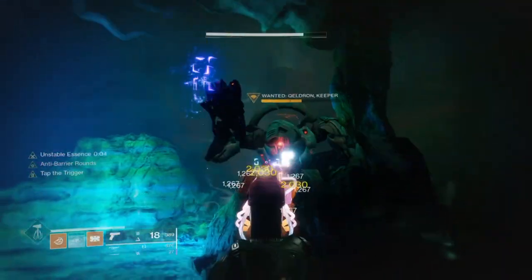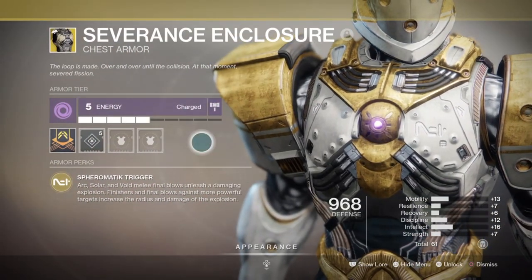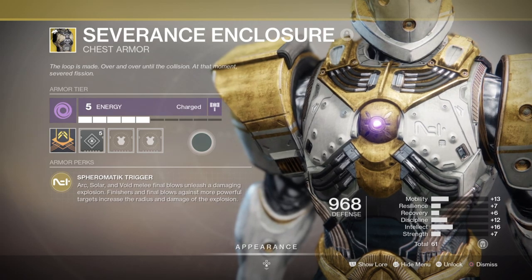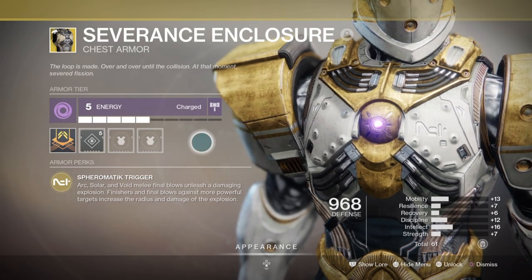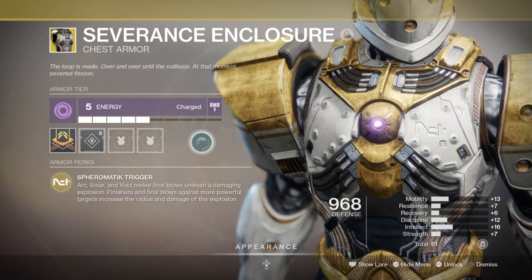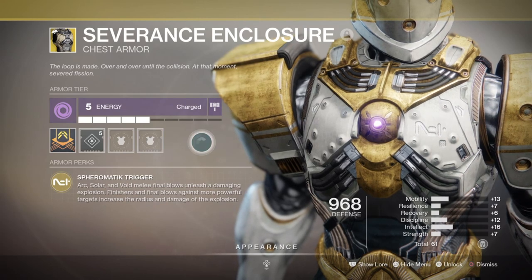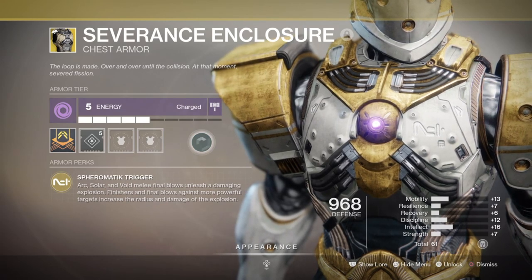To start things off, I'll explain what the exotic does. Short and simple, it produces an AoE blast upon enemy kills within your vicinity, and gets even stronger and wider in terms of AoE depending on how powerful the enemy is. It can also provide a blast to those nearest the blast radius who somehow survive, and can even work via depleted swords to proc its explosions as well.